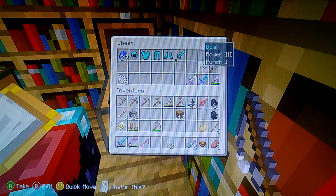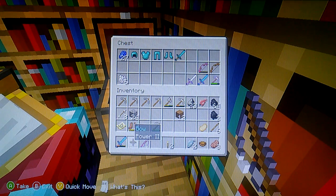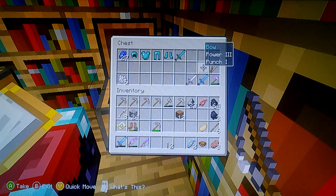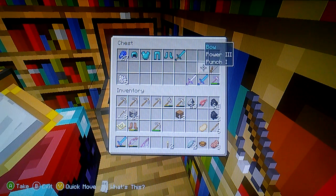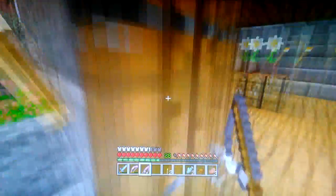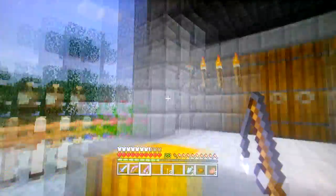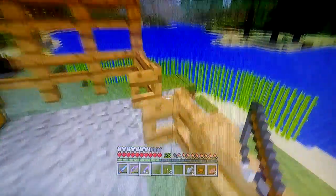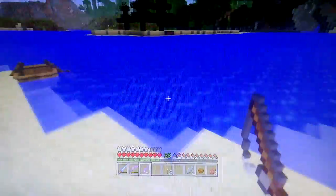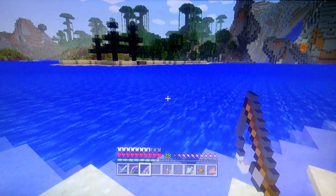I also have a Power 3, Punch 1 bow. I'm thinking I can combine it with another enchanted bow — I really want one that has Infinity. If I combine Power 3, Punch 1 with Infinity, it would be so badass. Not only would I get infinite arrows, but I'd get extra damage against the dragon. Anyway, the update is: Charlie is named. I'm going to do my best to name Daniel as well. I suggest anyone with the opportunity to enchant a fishing pole to do so — it's neat.